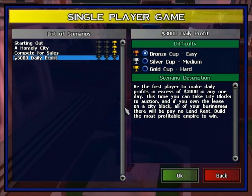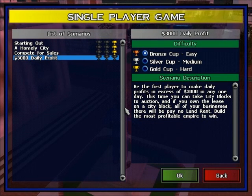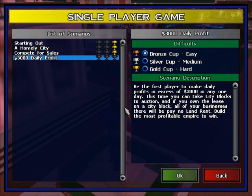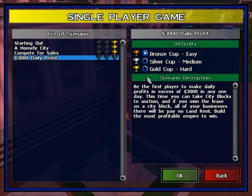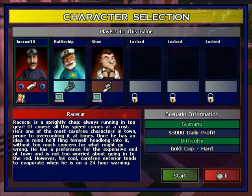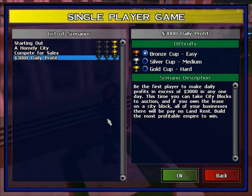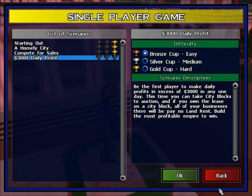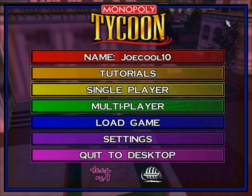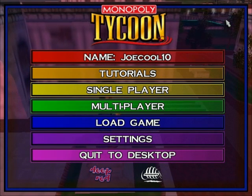So those were the first three levels — as you can see they were pretty easy. But now is where the game gets tough. This is where the game throws you into the fire. The next level requires a three thousand dollar day of profit, and although that doesn't sound like much, this game is very tough. Our cast of characters on gold cup are Battleship and Shoe. That's going to have to be in the next episode. So that is all for now — that is the beginning of Monopoly Tycoon. In the next episode I will show you guys how to win the three thousand dollar day of profit. Until next time, this is Joe Coulton signing out.